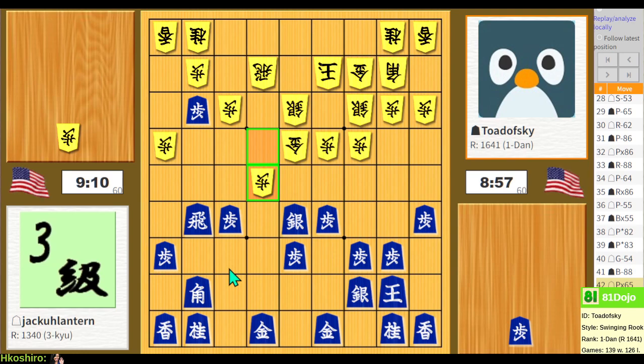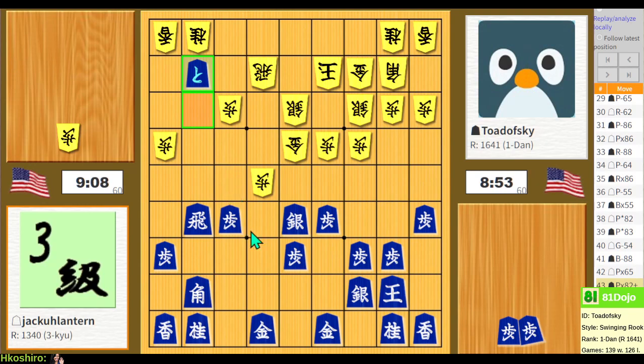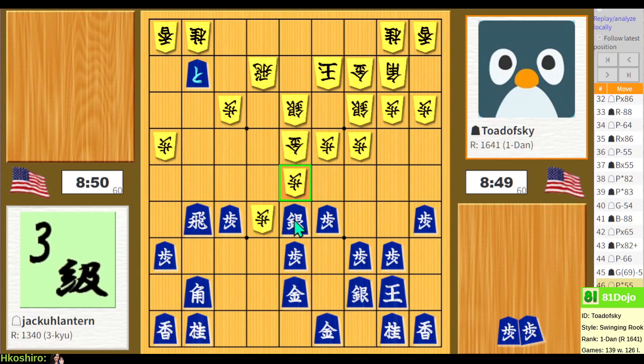Okay they take my pawn. Let's take here and promote. If they push here, I can bring up my gold defending my generals and also protecting against this promotion. So let's do that, and that blocks their rook. I just walked right into that — that's pretty cool. Kudos to them for paying attention in this position, better than I did.